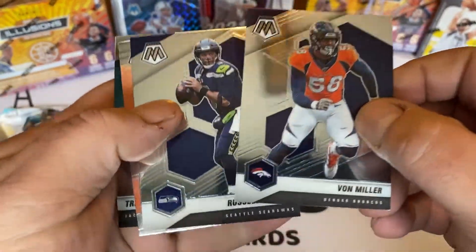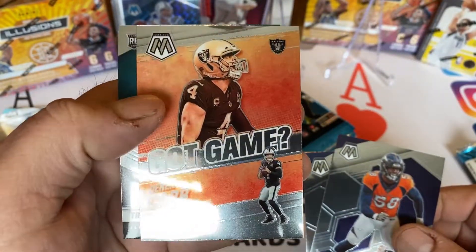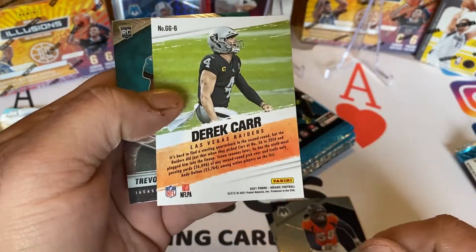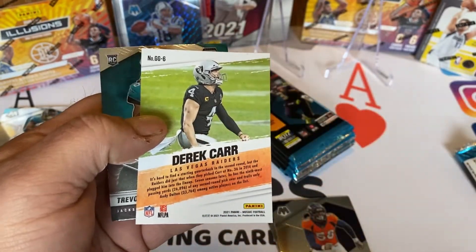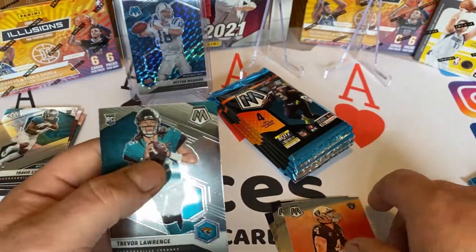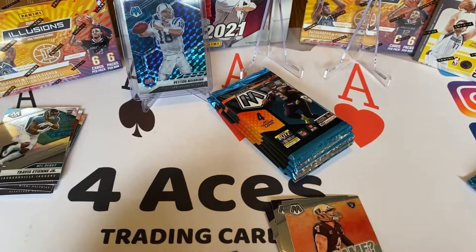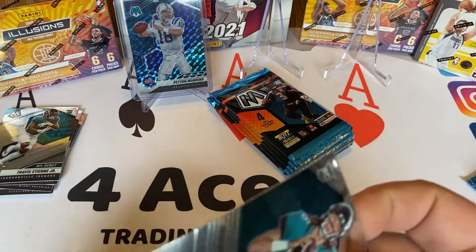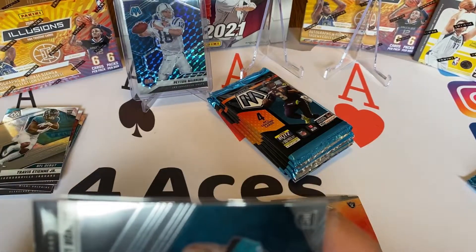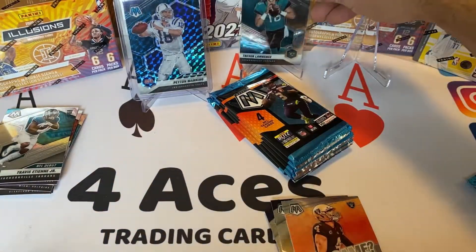We've got Vaughn Miller, Russell Wilson. Got Game — that's a cool insert. Trevor Lawrence rookie card. Very nice. We'll sleeve up the Lawrence.